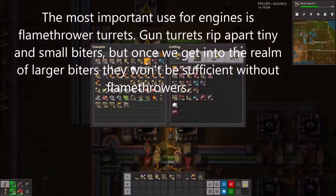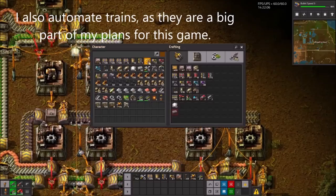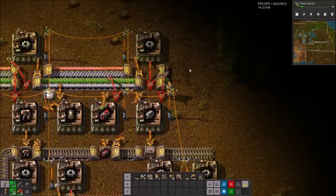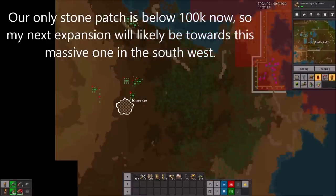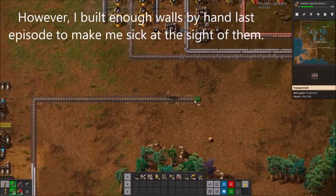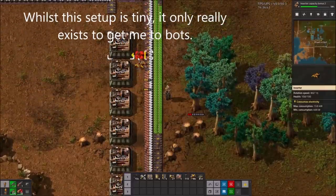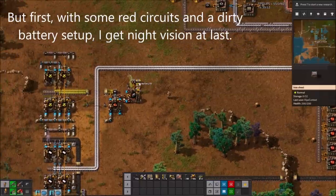The most important use for engines is flamethrower turrets. Gun turrets rip apart tiny and small biters, but once we get into the realm of larger biters they won't be sufficient without flamethrowers. I also automate trains, as they were a big part of my plans for this playthrough. Our only stone patch is well below 100,000 now, so my next expansion will likely be towards the massive one in the southwest. So it's about time I messily automate the final ingredient of Blue Science: red circuits. Whilst this setup is tiny, it only really exists to get me to bots. With some red circuits and a dirty battery setup, I get night vision at last.